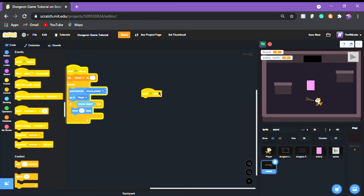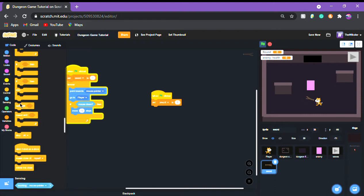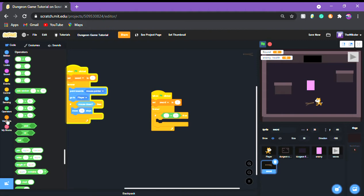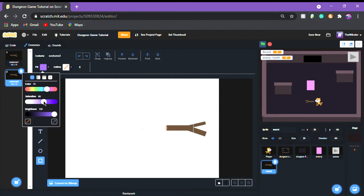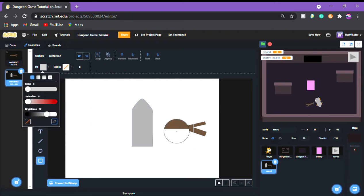When green flag is clicked, set sword to 1. Then add a forever loop, get an 'if' block with an equals operator, put sword equals 1, and duplicate this three times for sword 2 and sword 3. Now make the costumes for your different swords — I'm going to make a nice little stone sword with a brown handle.